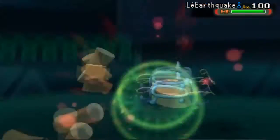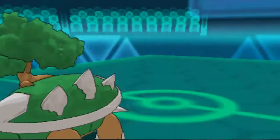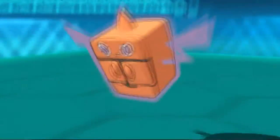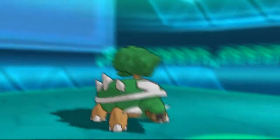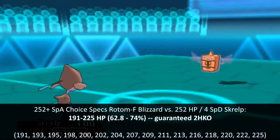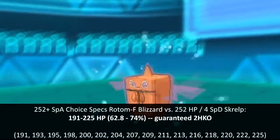Then he goes for a Dragon Dance, probably predicting another Synthesis, but now I go for a Wood Hammer which easily takes out this thing. But then he brings his Rotom to finish the game with a Specs Blizzard. But this is where things start to get interesting. While he obviously takes out my Torterra, Scrap miraculously survives it with 10 HP and revenge kills him with a Hydro Pump.